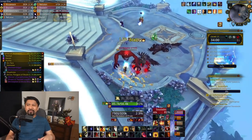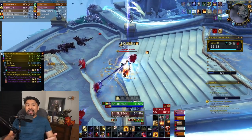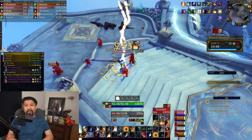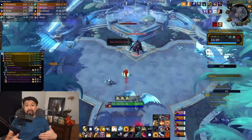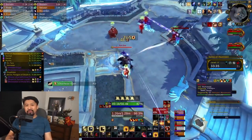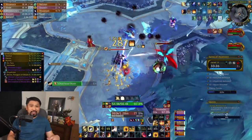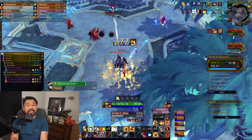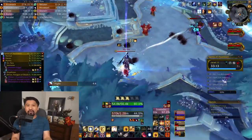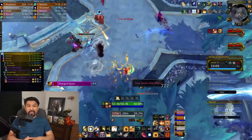Welcome to Mythic Plus season two. This season feels less about farming conquest gear; players racing for Keystone Master are probably already around item level 225+. For those not quite there, look at two gear sources: your keystones, and Tazavesh — the new dungeon opening with the season. Tazavesh is only playable in regular mythic difficulty and drops item level 226 gear, but it has a hard mode that drops 233 gear from its bosses.